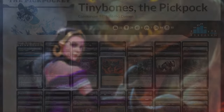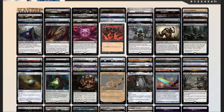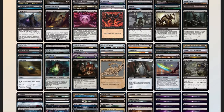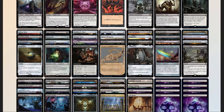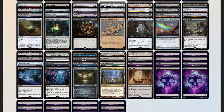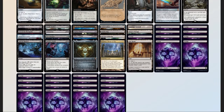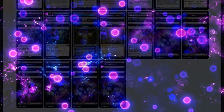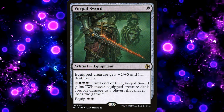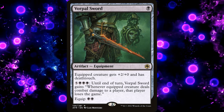Now that we have our decklist, we can compare it to our checklist: 53 mana sources split between 32 lands and 21 pieces of ramp, 15 pieces of card advantage, 9 pieces of interaction, 3 board wipes, 1 piece of graveyard hate in Bajookabog,